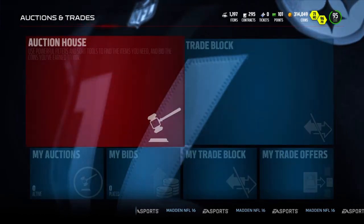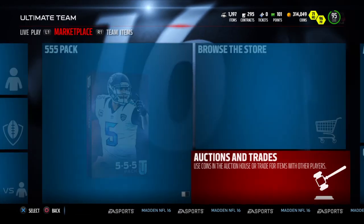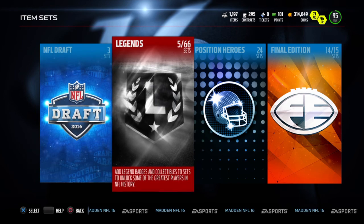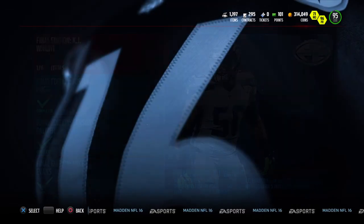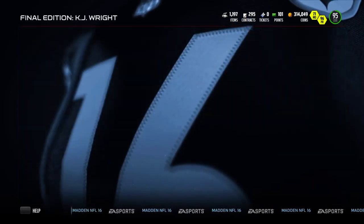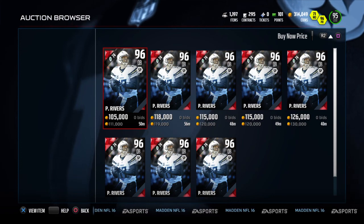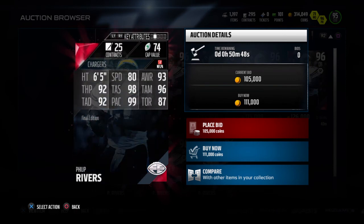Also in the set we have a Philip Rivers and a Jordan Cameron. Let me check those guys out. I wanted to check KJ Wright first because I didn't want him to get bought before we could look at him - then there'd be no video. Philip Rivers is going for about 200k... he's already dropped dramatically, now down to 100k. More reasonable - definitely affordable now.